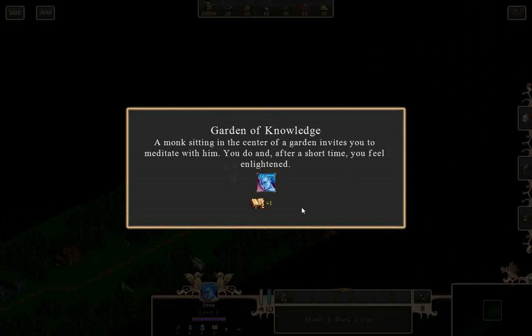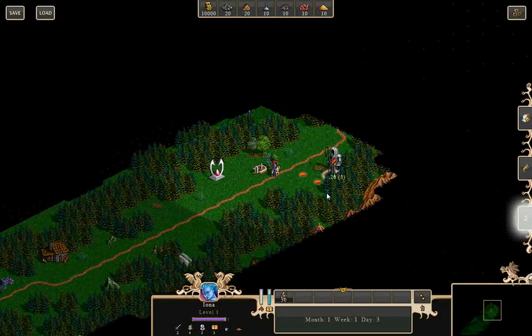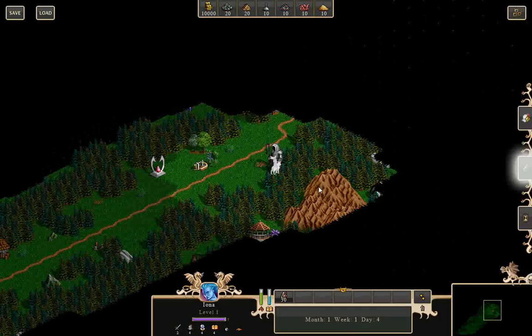Garden of Knowledge — a monk sitting in the center of a garden invites you to meditate with him. You do and, after a short time, you feel enlightened. Prophet statue — you touch the prophet statue and feel that you become more powerful. Hooray!